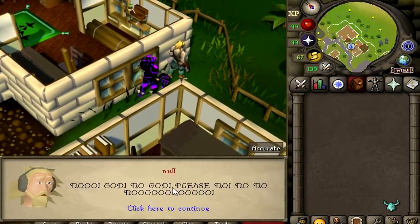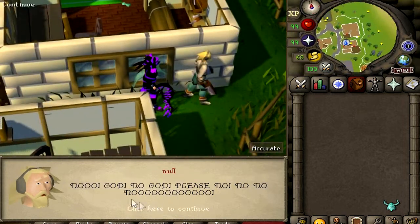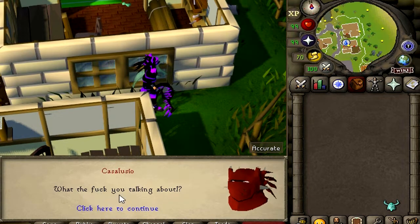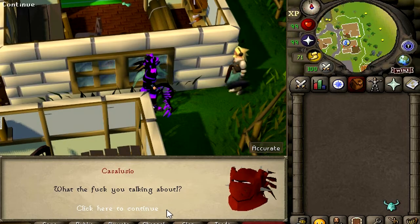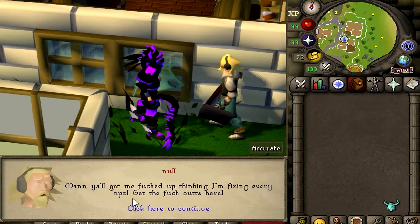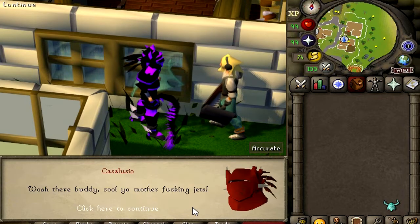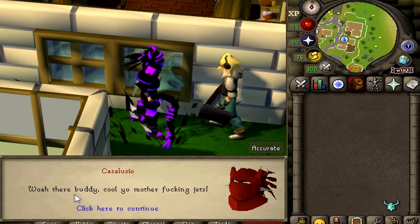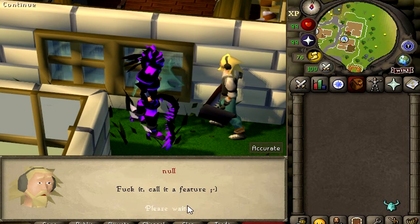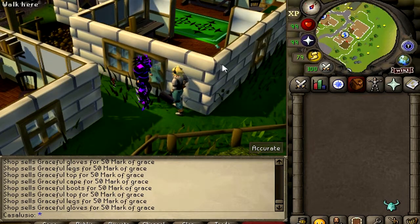Let's talk to this guy and see what's gonna happen. No - what, what, what? Wait, what did I say? No, no, no, no - okay. What the hell, bro? That's so funny, man. You all got me messed up thinking I'm fixing every NPC - get out of here. What was that conversation, bro? Oh my god. That's hilarious.